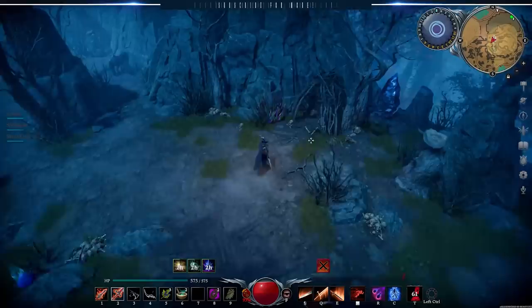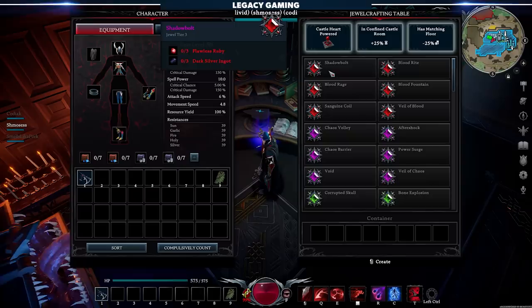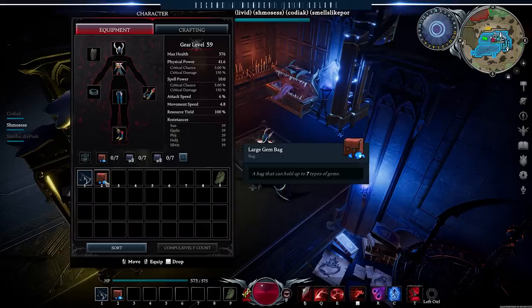Another quick tip: hoard every single gem you get along the way, and always go out of your way to farm gem nodes whenever you see them. Because of the brand new spell jewel system, you'll need a metric ton of flawless gems come endgame to not only tap into your spell's full potential via spell jewel crafting, but also for crafting legendary weapons. Every single gem is useful because you can refine them into higher tier gems. Much like the coin bags, you even have dedicated bags now to carry gems, so there should never be an excuse to leave any behind.